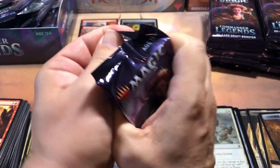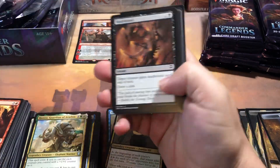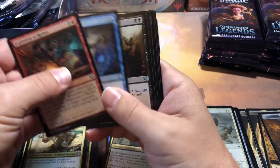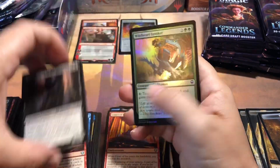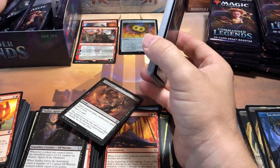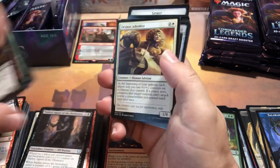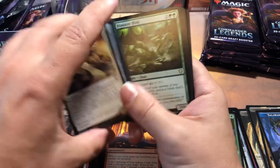Sakashima's Will — not the Sakashima we want — and a foil coming. All right, stack number two, a third of the way through the box so far and nothing spicy. A lot of people aren't really caring about the foils these days — the foil prices are actually less than the standard prices in some cases, especially in this set because the foils tend to pringle quite a bit. I don't know why they didn't just switch over to etched foil for everything.